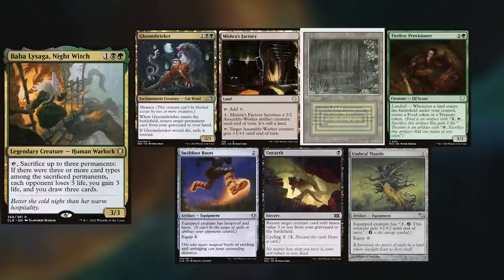Hey gang and welcome back. Today's game brings us three new friends with a bunch of new decks. First up, Corwin is playing his Bavala Saga deck, keeping a Gloom Shrieker, Mishra's Factory, Bayou, Tireless Provisioner, Swiftfoot Boots, Unearth, and Umbral Mantle.